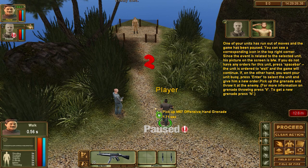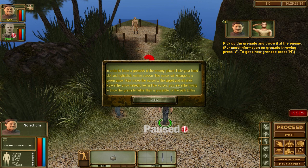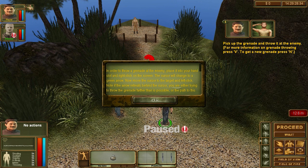Pick up the grenade and throw it at the enemy. Pick up the grenade — I'm going to put it in your hand slot. Press V. In order to throw a grenade at the enemy, place it in your hand slot and right click on the screen. The cursor will change to a green arrow. Move the cursor to the target and left click. Note: if the arrow retreats behind the cursor, you're either trying to throw the grenade too far or the path to the target is blocked. The effective radius of defensive grenades is 30 meters; offensive grenades have a radius of about 10 meters. Try to be outside the kill zone when the detonator goes off.